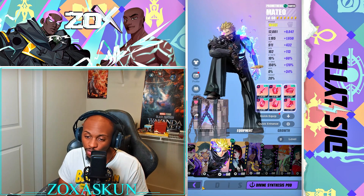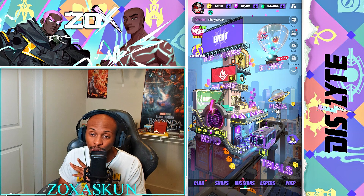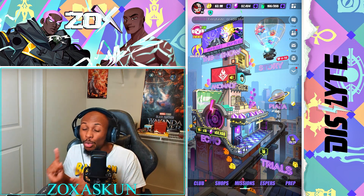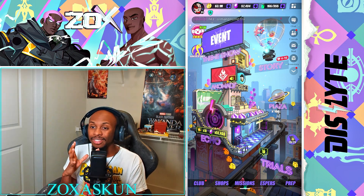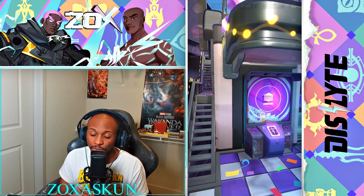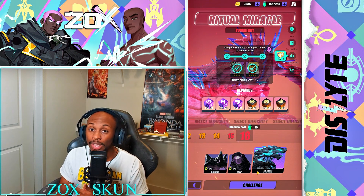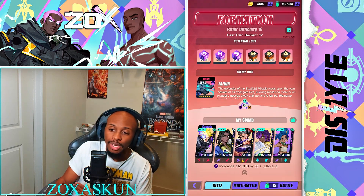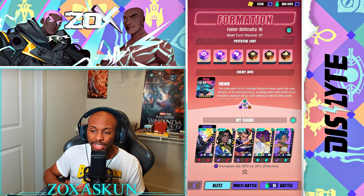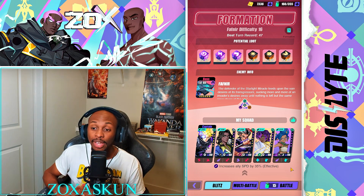Right now in current content this dude is useful - he is absolutely broken in the Anomaly event. But is that alone justifiable to pull for this character long-term? He excels at things like Fafnir, Sentinel Hunt, and some Deso content. What I did was adjust my Fafnir team to see if I could get a really efficient run with him and TA together - shoutout to the homie Icebound for showing me this setup. He was able to clear in around 30 turns or less.